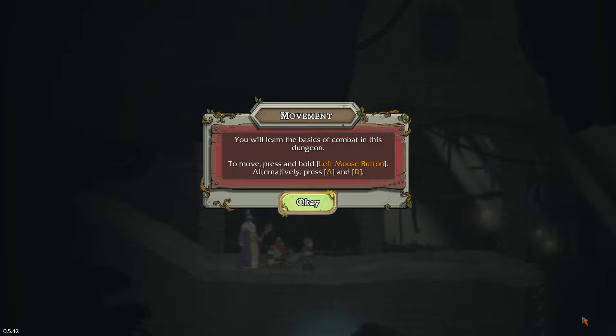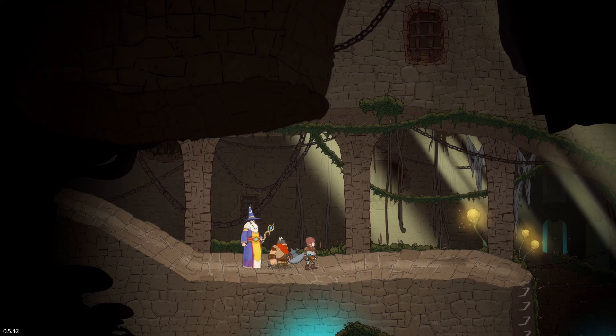And we're in! It looks like we're controlling the adventurers right now — we're seeing what it's like from the other side. We're going to learn the basics of combat in this dungeon. We can sort of move about — we're moving them around.